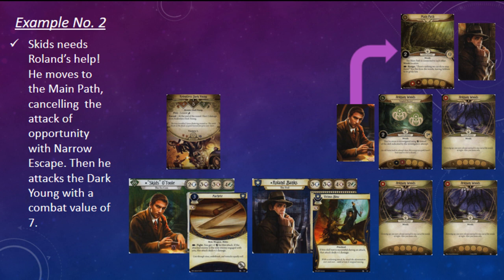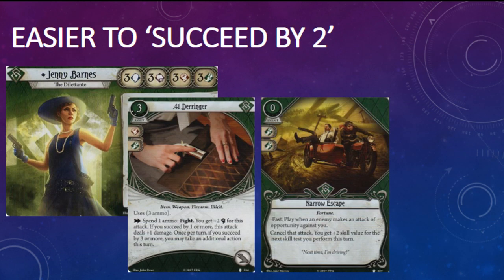Narrow Escape is also helpful if you're playing around with the succeed-by-two mechanic. For example, Jenny Barnes could drop a level-two .41 Derringer into play, cancel the attack of opportunity with Narrow Escape, and then follow it up with a shot from the Derringer. That shot will be at a plus-four combat bonus — and that's before Jenny dips into her change purse to trigger Hard Knocks or commits any cards to the skill test. That plus-four bonus is definitely going to improve the odds that she'll do two damage to the enemy, and it's quite possible she'll succeed by three or more, enabling her to take an extra action.